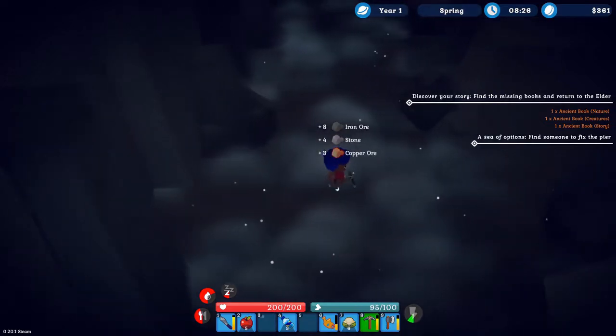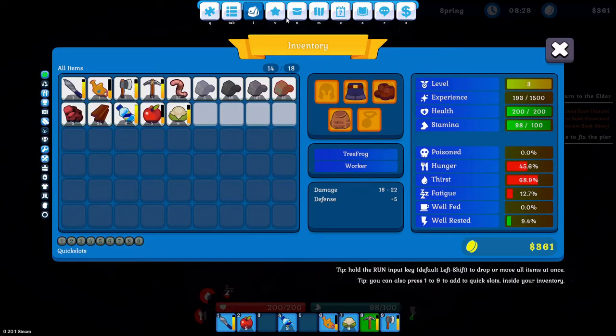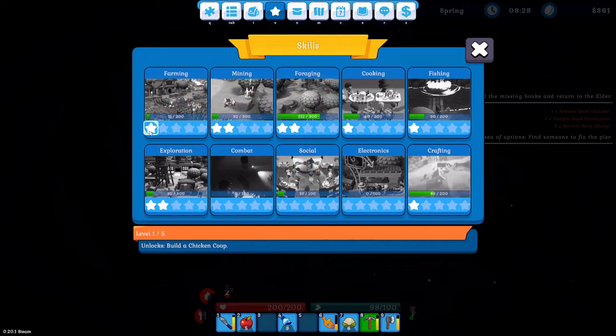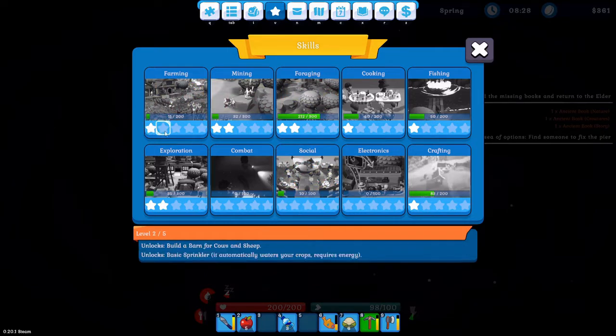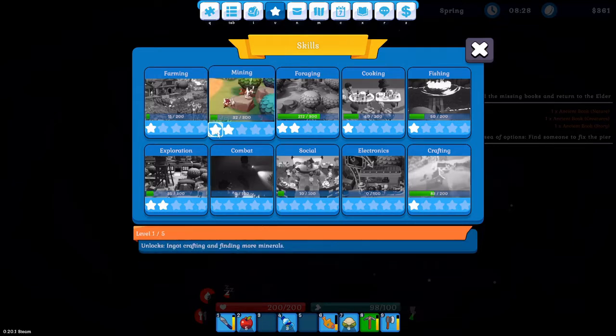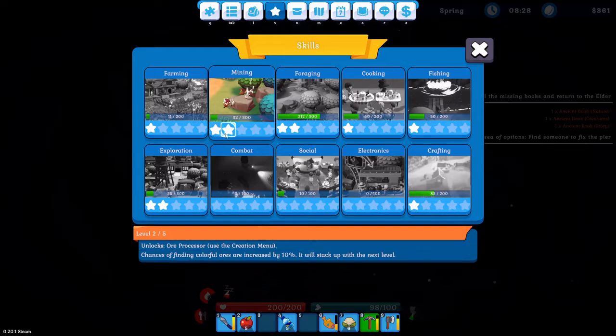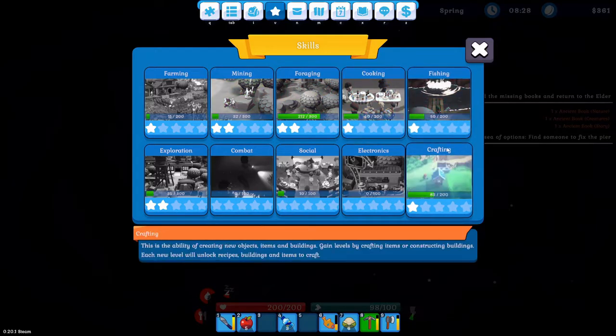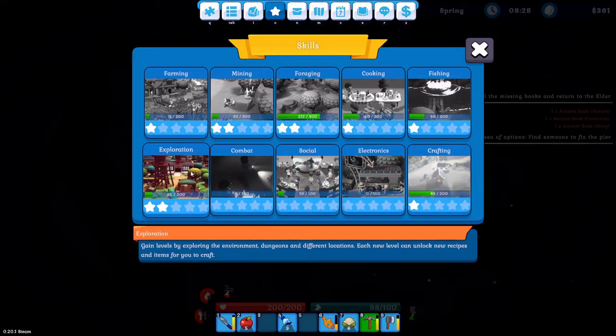The skill system in this game is a little different. When you go to your skills, it's a star system — the more you do something, the more experience you earn and the more stars you gain. For farming, first star unlocks a chicken coop, second star unlocks a bar for cows and sheep plus a basic sprinkler. For mining, first star lets you craft ingots, second star unlocks the ore processor and gives a 10% chance of finding colorful ores.